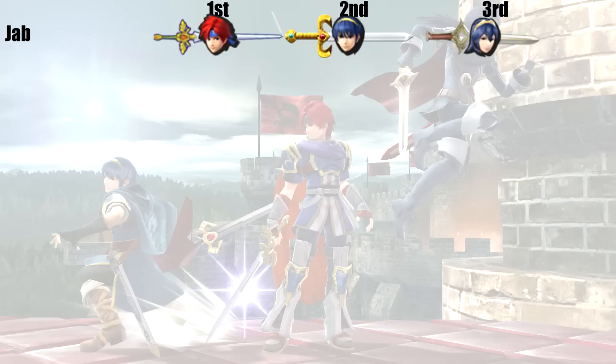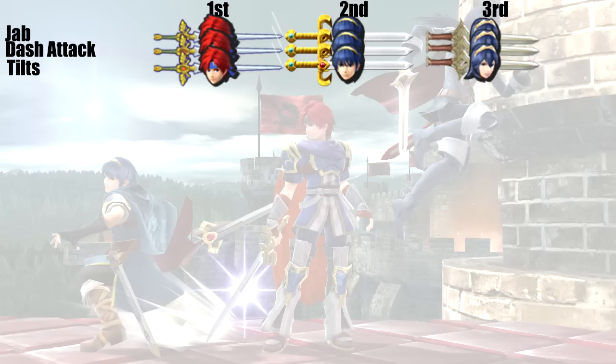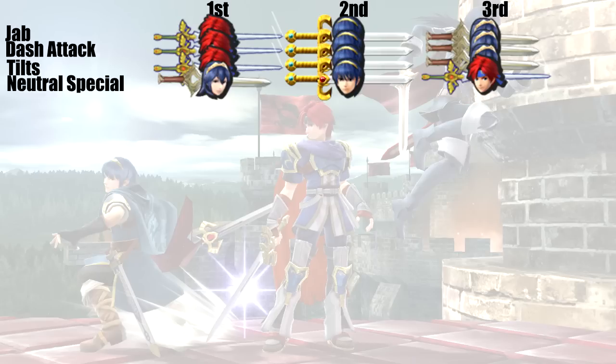Jab goes to Roy. While it does not have the reach of Marth and Lucina's, it hits faster, does more damage, easily combos into itself, and sets up for more follow-ups in his grab, tilts, and specials. Second goes to Marth for the greater range over Lucina and hit lag modifiers that Lucina's attacks do not have. Dash attack goes to Roy — it kills around 50% sooner than Marth's and is easier to sweet spot. Second goes to Marth, because Lucina's can't kill at a useful percent. Tilts goes to Roy — his forward and up tilt kill sooner than Marth's and are more likely and easier to sweet spot.